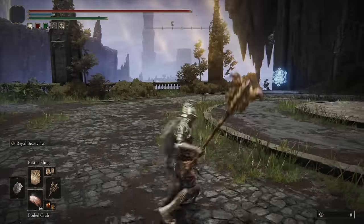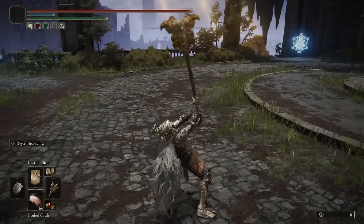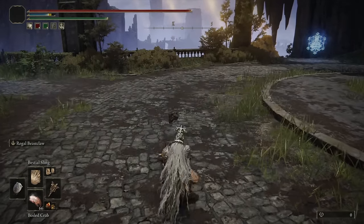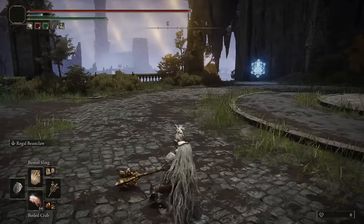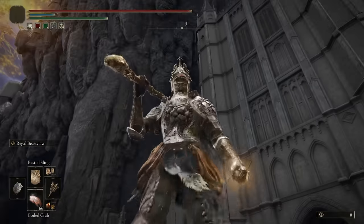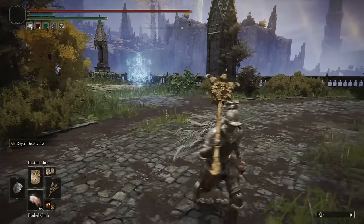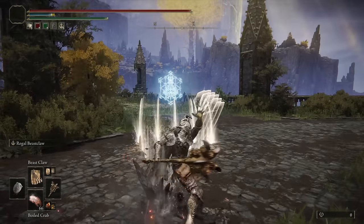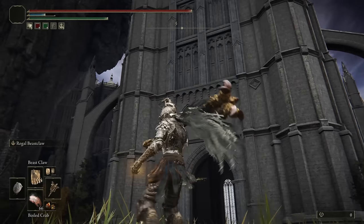It doesn't have anything unique going for it other than its Ash of War, which is Regal Beast Claw. It has a nice projectile — if you land with the hammer at the base it does quite a lot of damage, and you also get the added bonus of projectiles for ranged damage. I'll also be using the Beast Incantations to mix it up and throw off my opponent's timing. We can mix in the Beast Claw with the Ash of War for some extra projectiles as well. Let's see how it performs in the duels and invasions.